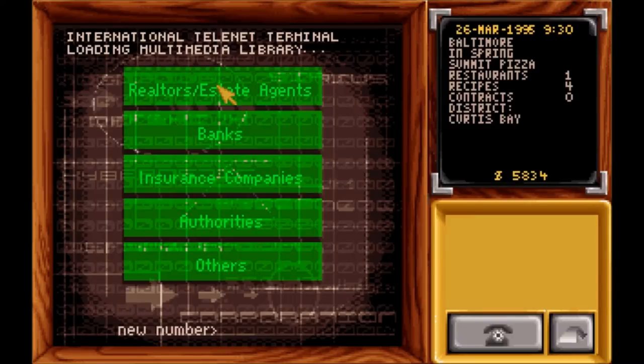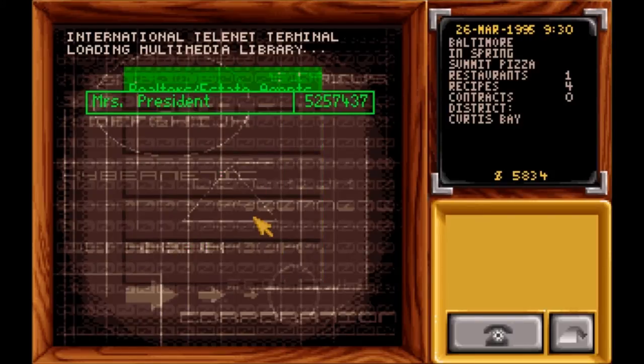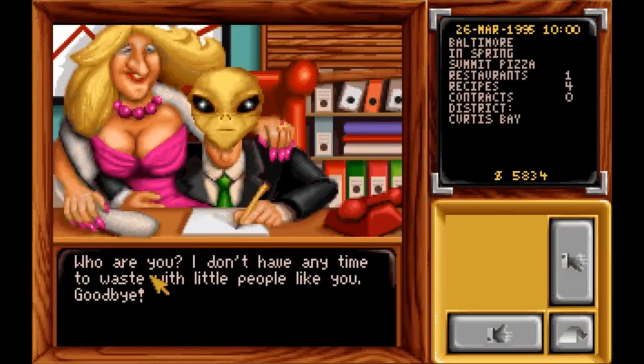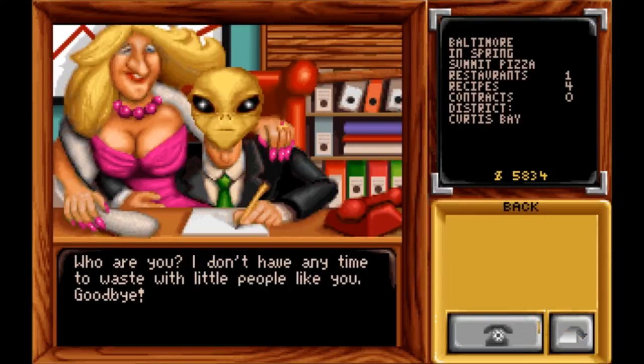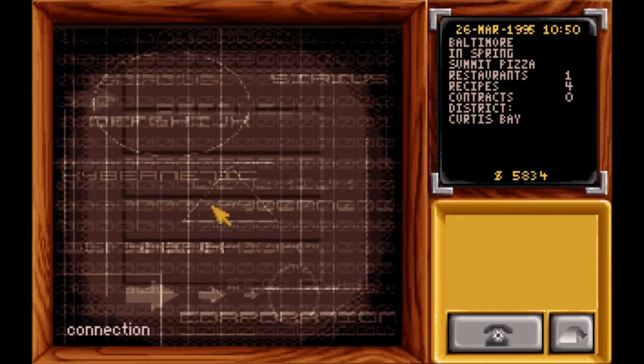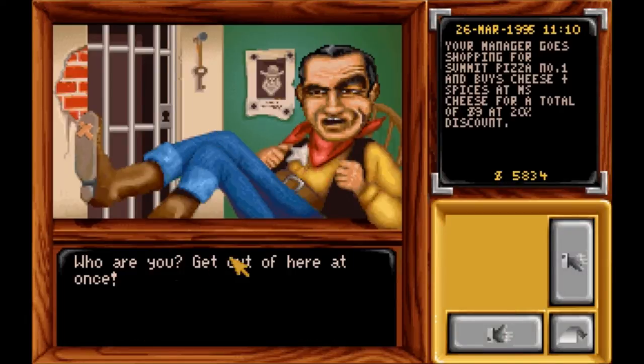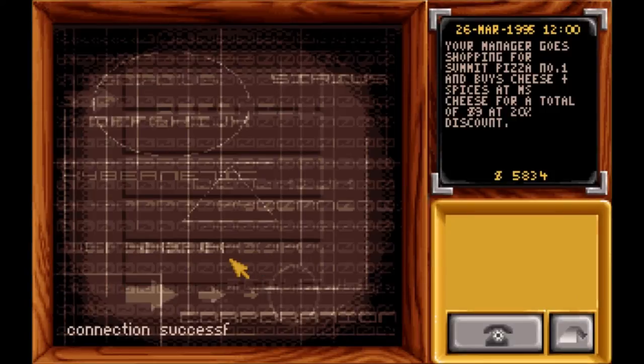Here are the banks, insurance companies — I don't normally do insurance. Authorities. And Mr. President, which is the mayor. We'll go in and say hi. He's going to tell us he's too busy. 'I don't have any time to waste with little people like you. Goodbye.' Yeah, goodbye to you too. Normally you can talk to him, but I don't bring enough money in. If you're the market share leader, you can sit there and talk to him all day. 'Get out of here at once.' See? I can't even talk to him.